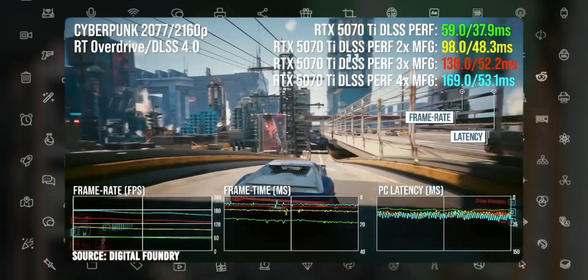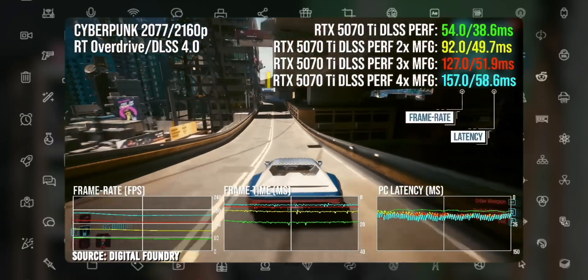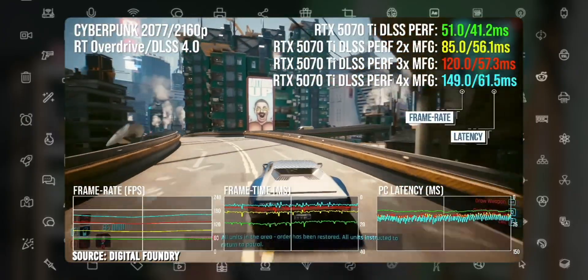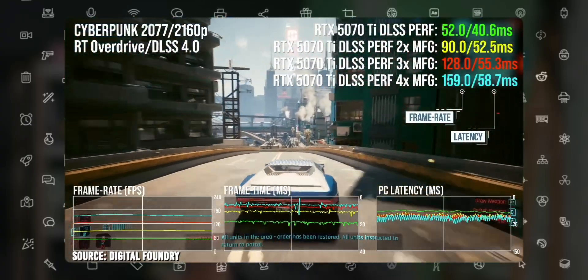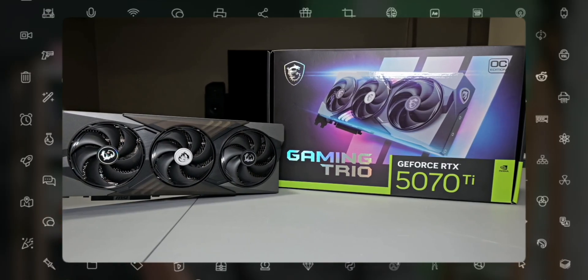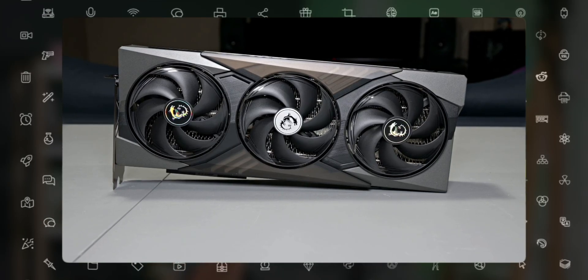You can't really go up to 4x MFG in Alan Wake 2 — 2x MFG is probably fine, giving you playable frame rates with acceptable latency. Moving on to the final game: on 4x multi-frame gen plus DLSS, the 5070 Ti hits 147 fps with 50ms latency — extremely playable, especially with all ultra RT settings. There is some visual artifacting, but that seems to be something with the engine.